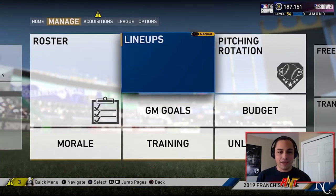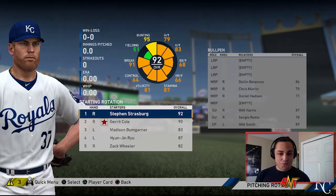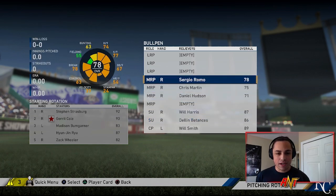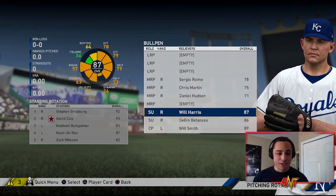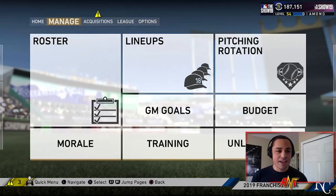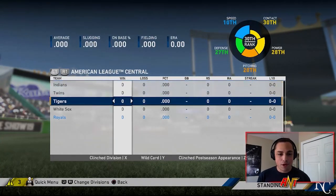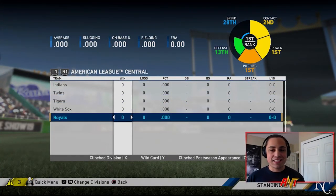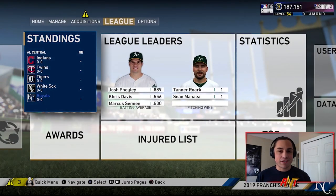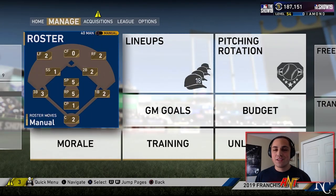The team is scary good offensively, and the pitching rotation is scary good as well. Even the bullpen is really strong. I don't want Romo there. We don't have a long reliever but I think we'll be okay. We're ranked number one - second in contact, first in power, first in pitching. Speed and defense is a little low but I already know we're going to score a lot of runs and win a lot of games. Let's sim this season.